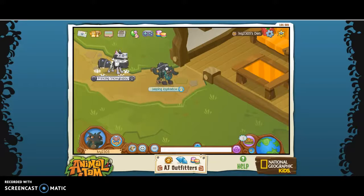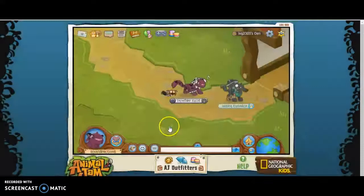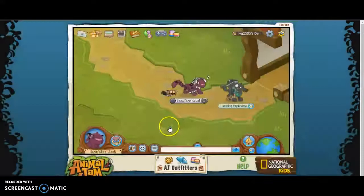On your spare account, you should have your snowboard right here. Then you're supposed to switch all of your items to magenta like that, and then just log out.